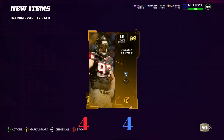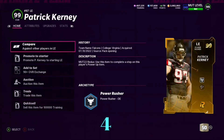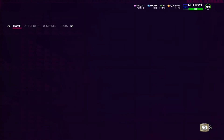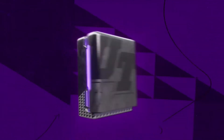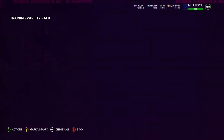And we get 99 Patrick Kearney — huge huge dub right there! We pulled a right end and left end — we could build a whole team with this kind of pull. Patrick Kearney doesn't go for that much but that is a huge dub. I'm hoping we pull a lot more. It's embarrassing to only pull this many 95 pluses but it could have been worse.